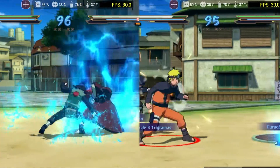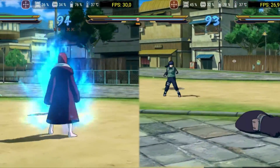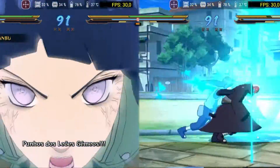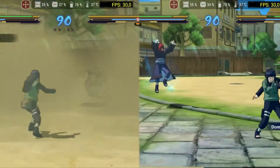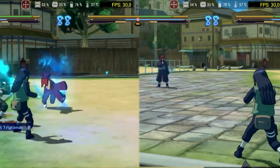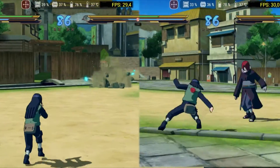Naruto Shippuden Ultimate Ninja Storm 4, one of the games that had reports of being playable even on a Xiaomi Redmi Note 8, again shows a significant performance difference with the new beta driver. While the old driver has drops that go down to 21fps, the new driver can maintain 30fps — the standard for this game — without visual bugs or random crashes.